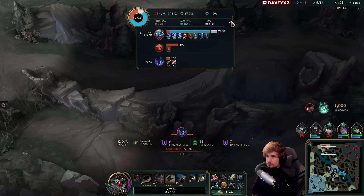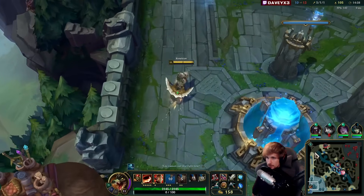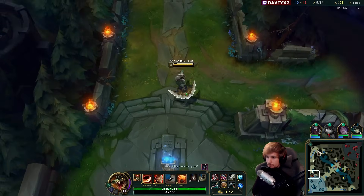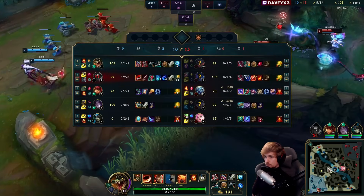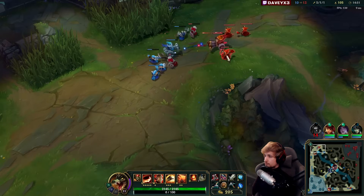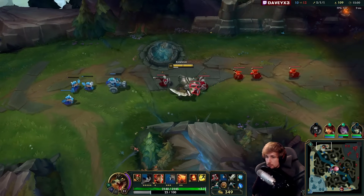If I happen to die and Aatrox gets platings, that would be really bad. But since the 14-minute mark is gone anyway and Aatrox is taking his time, we're not losing that much. Only Fizz has got a lot of gold, which is super bad. This game is scary — the Fizz is strong, but also the ADC is popping off as well. Let's get that other one. We'll also try and get the jungle camp, but I assume it's probably been taken.